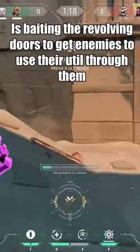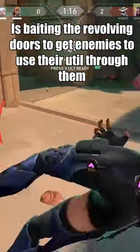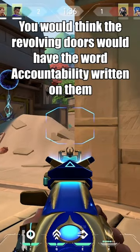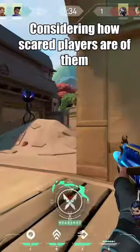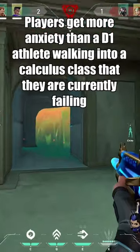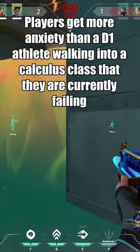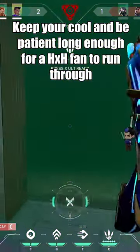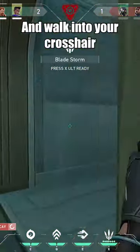A cool trick at the moment is baiting the revolving doors to get your enemies to use their utility through them, or even worse, swing. You would think the revolving doors would have the word accountability written on them considering how scared players are of them. When the doors start moving, players get more anxiety than a D1 athlete walking into a calculus class they are currently failing. So keep your cool and be patient long enough for a sucker to run through and walk into your crosshair.